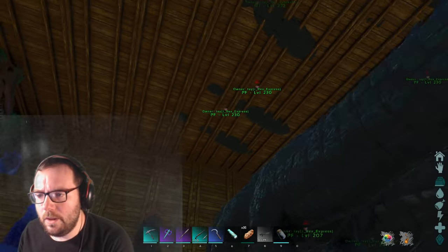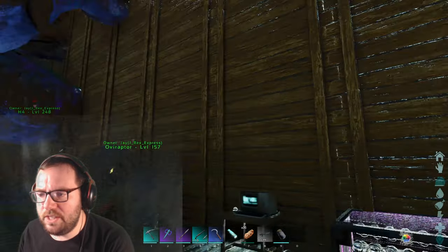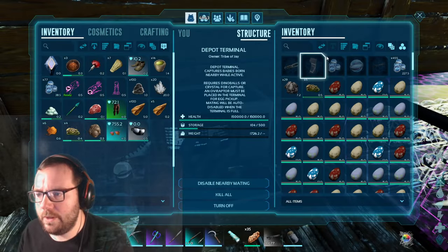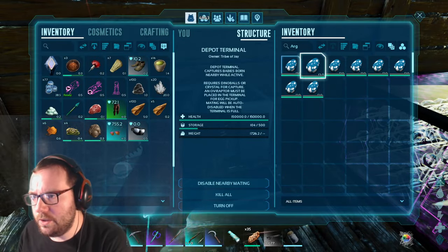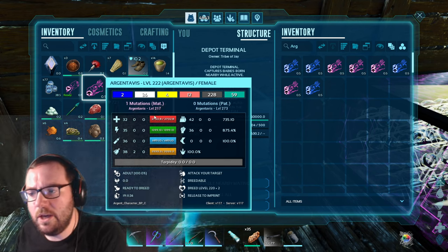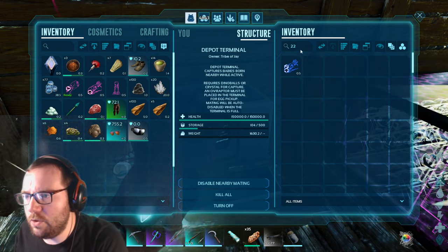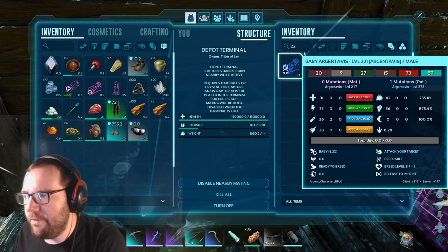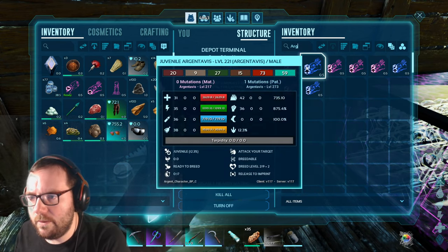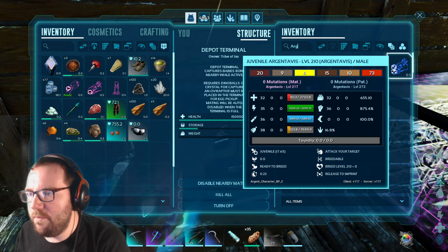Let's keep going and then we'll finish off the episode with some more hatching. We need a 234 for the Dynosuchus, 217 for the Vectus Finus, and 250 for the Rex. Let's start with the Argentavis - we've got eight of these. Let's see if I can get a perfect female. 222? No. 221 - you got a food and oxygen mutation. And 221 with a weight mutation - a couple with mutations.